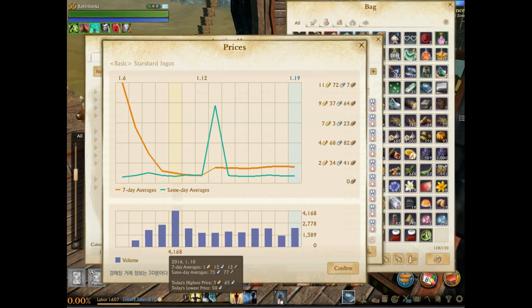The highest price that day was 3 gold 65, the lowest was 50 silver, and the average came out to 75 silver. Highest price isn't a great gauge because it's often just one unit sold or a misclick. Lowest price isn't great either since it typically reflects a large stack sold cheap. The average is the best approximation for people selling in decent stacks of five to twenty.